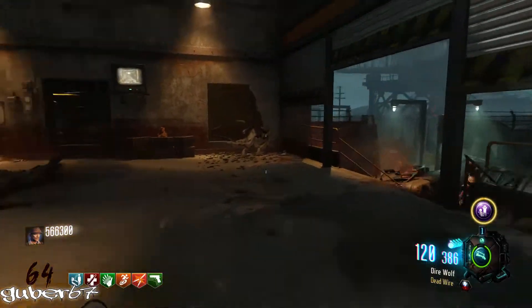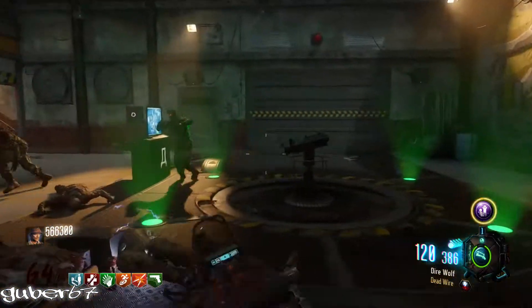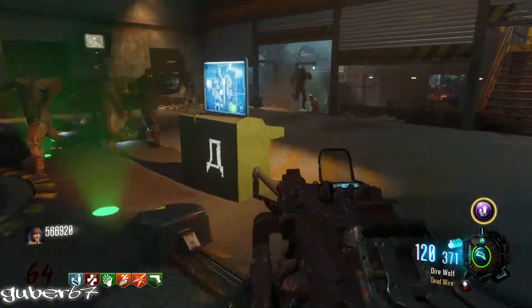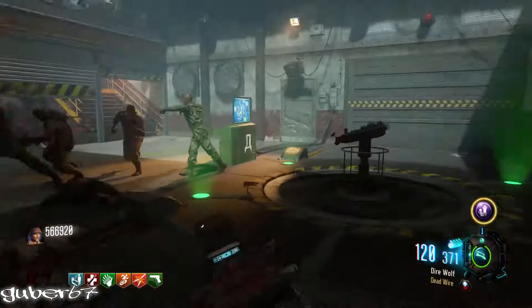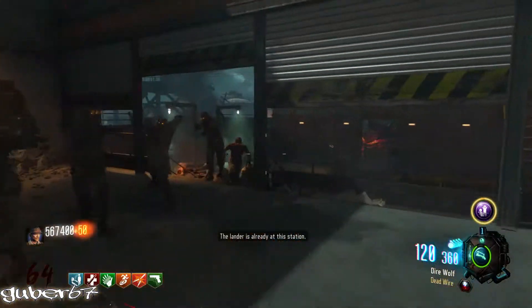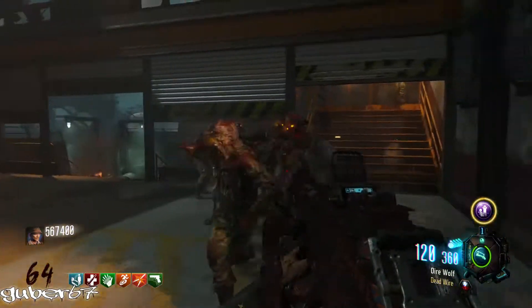The two guns I recommend are the Dingo with dead wire and the Thunder Gun. But if you have Mule Kick like I do here — because you got it for free — then get the Ray Gun Mark 2. This strategy is essentially running around in circles shooting them with dead wire, and that's literally it. It's so easy it's ridiculous.